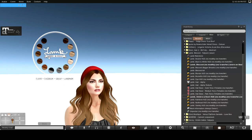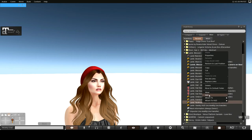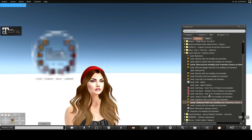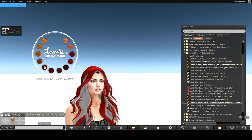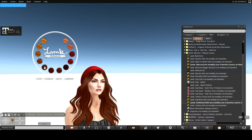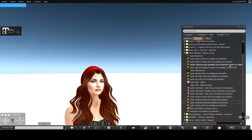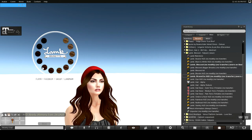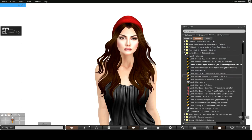Let's try a redhead color — that looks nice, a more natural one. And let's go back and try the brunettes. There we go — I like it. So that is the Lamb hair.